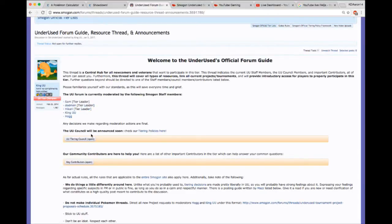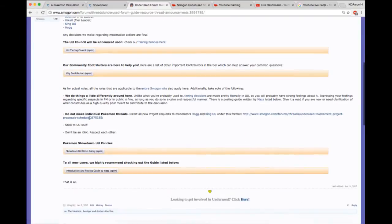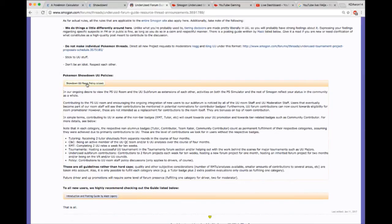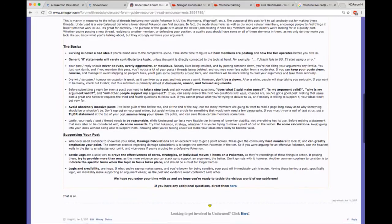My favorite thread is the underused forum guide resource thread and announcements. Here we list everything from A to Z — how to participate in UU and how to achieve success in our tier. You'll see specific leaders and moderators, the UU council which will be announced soon, our key contributors — a great group of people I really trust — and some quick rules: be respectful, don't be an idiot, don't make individual Pokemon threads. So far everyone's been doing fantastically.